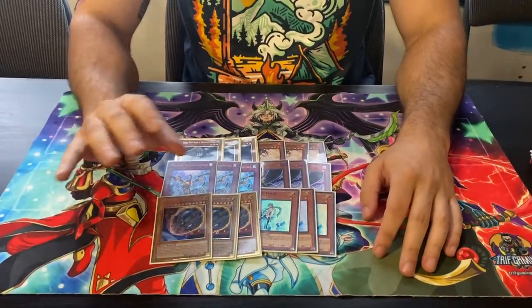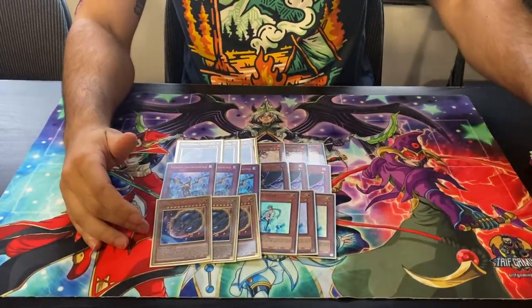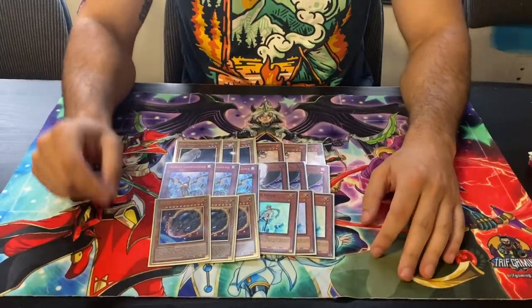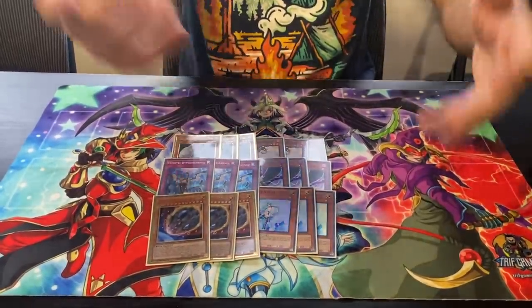This deck breaks boards like nothing because of how good the Splite and Brave package is. The only decks you should prepare for, aside from the best deck Pendulum, are the Splite mirror and Tearaliment. Every new set, everyone wants to play the new cards — they play Swordsoul, they play Despia. But who's playing Despia now? Nobody.